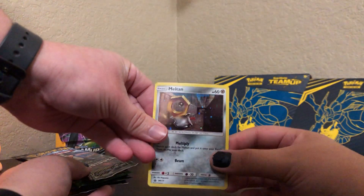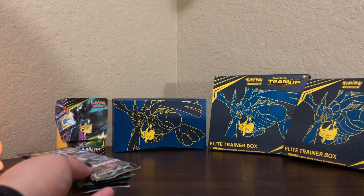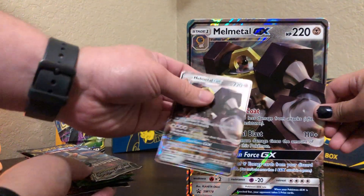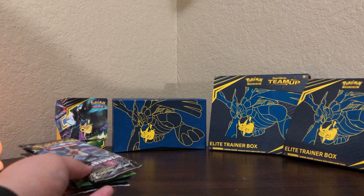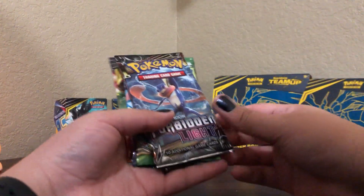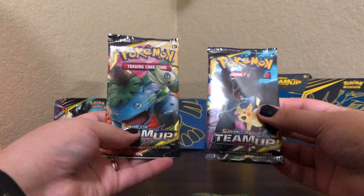There's Meltan again. Let me see if I can get his big brother Melmetal out of here. We've got the big version and we've got this little baby version. We should have had a banana for scale. I have Forbidden Light, Fates Collide, and two Team Ups — now I have the Pikachu one.